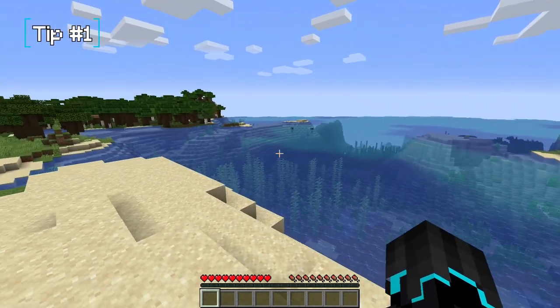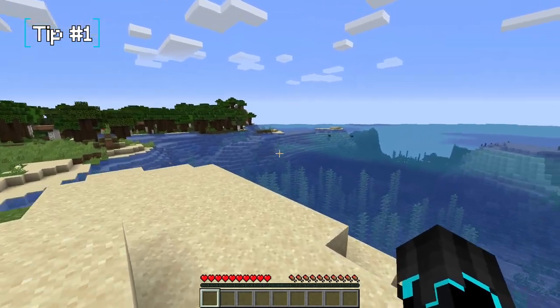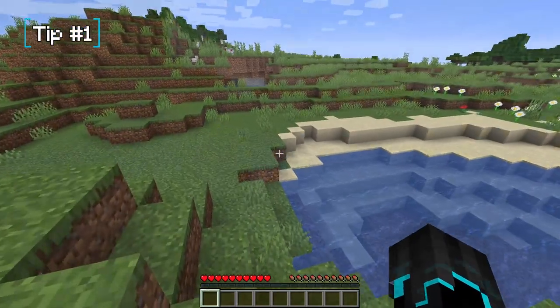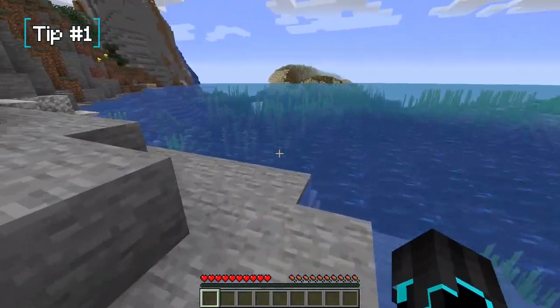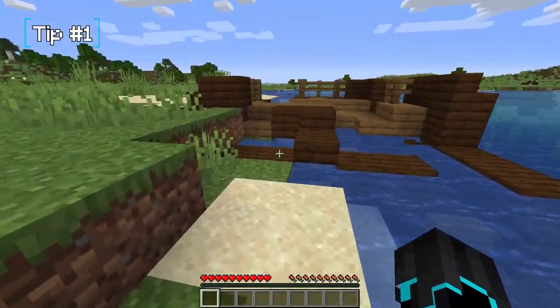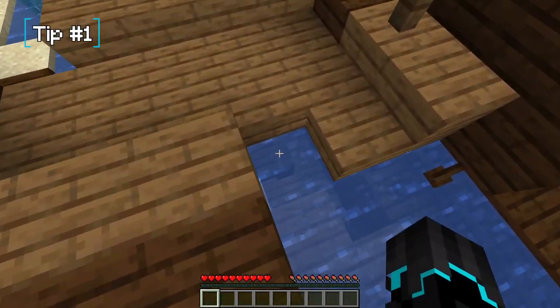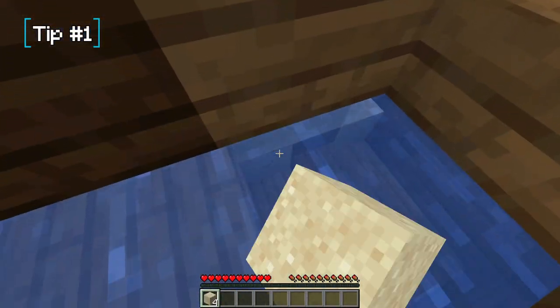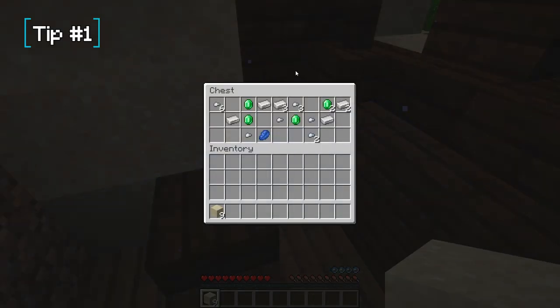Oceans are really good too. If you spawn near one, check around the beaches for possible shipwrecks and ocean ruins, because they may contain wheat, coal, leather armor, and even iron to get you started. Always be on the lookout for those — they can really boost you far in your world.